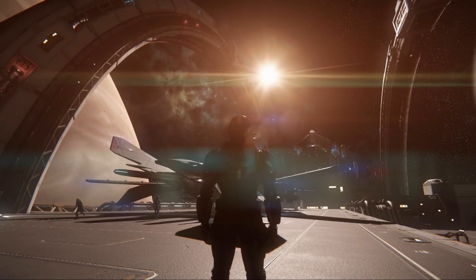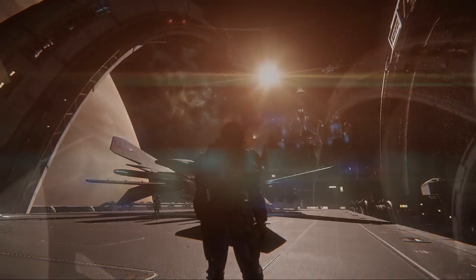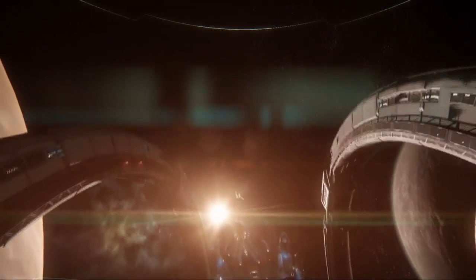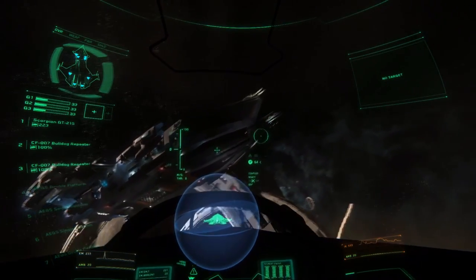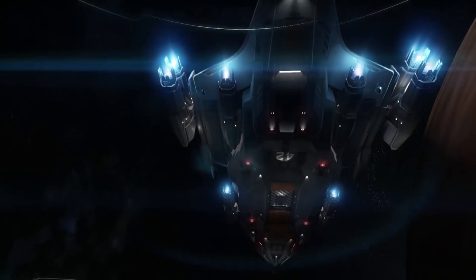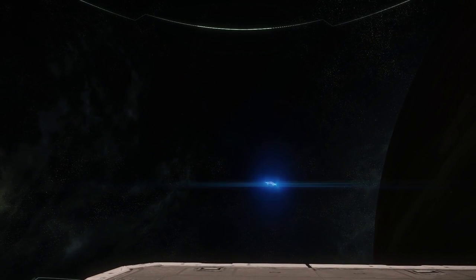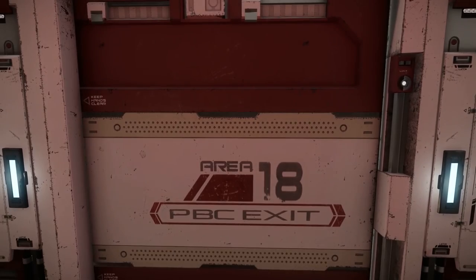We're going to see a little flyover here from a ship that players have known about for a while called the Idris. It's only a frigate-class ship, but it is way bigger than anything we have seen in a live-action demo of Star Citizen so far. It's a 10-crew ship, and it even carries its own fighter contingent on board. You'll notice the 42 on the bottom of the ship — it might be a custom Idris from the Squadron 42 campaign, which is coming out before the Persistent Universe.